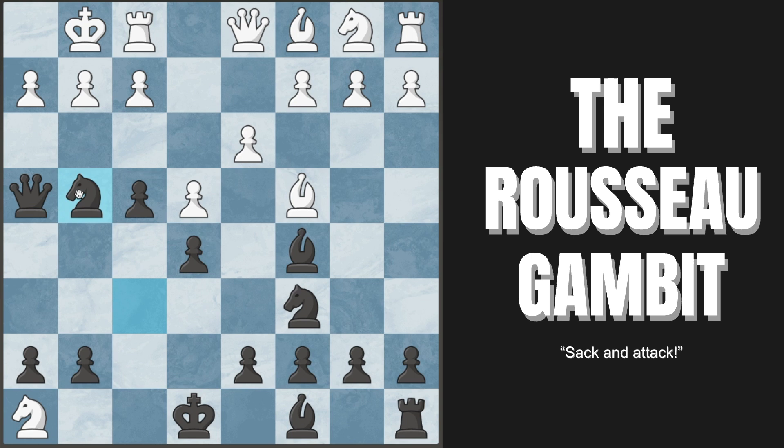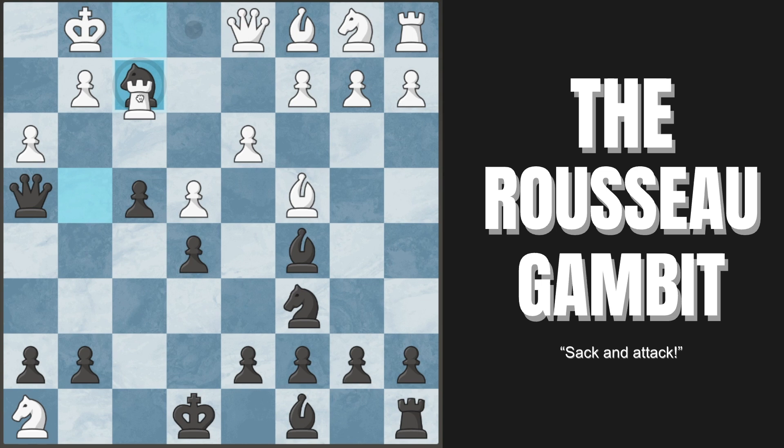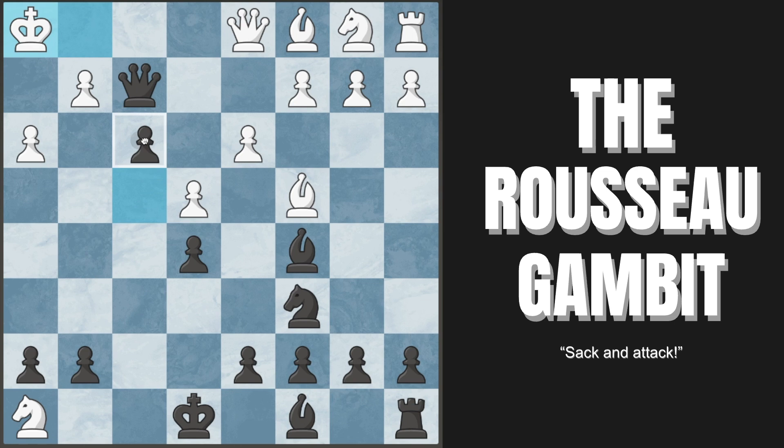You're threatening checkmate on h2. They push to h3 to prevent it, but you take on f2 — their queen is under attack. If they move it to queen f3, we have checkmate after knight takes h3, double check. Say king goes to h1, we have knight to f2, another double check. King moves over, we slide our queen to h1 — checkmate. Their best try is to sacrifice the exchange with rook takes; we take back with our queen, and after king to h1, white is still slightly up material.